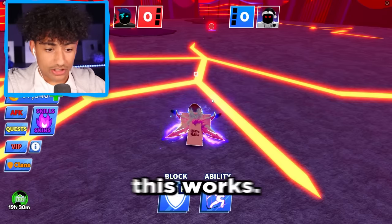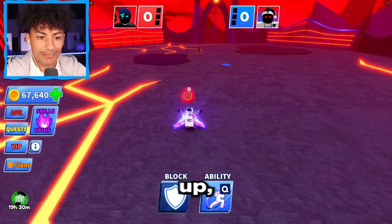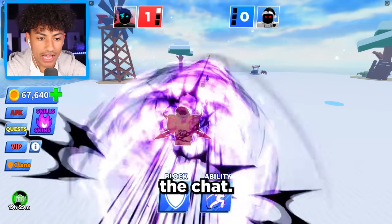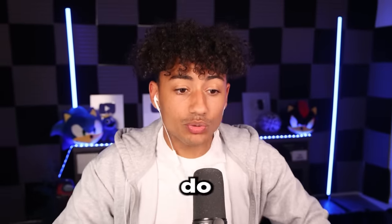Oh wait, I'm dumb. I already have it equipped. Okay, first game with the new ability. Let's see how this works. We're just gonna hit the ball, we're gonna play regular at first. What's up, buddy? Whoa, whoa, whoa — wait, was that the ability? He just used it on me! I just asked him in the chat. He just said yes. Oh my gosh, this ability is way too overpowered. Bro, I can't do nothing.